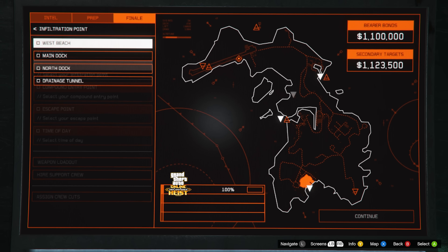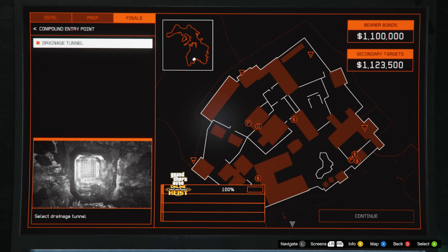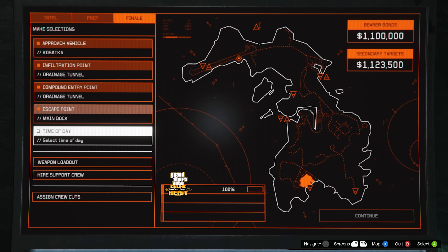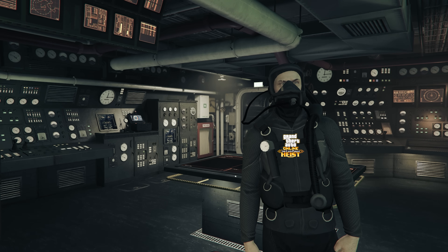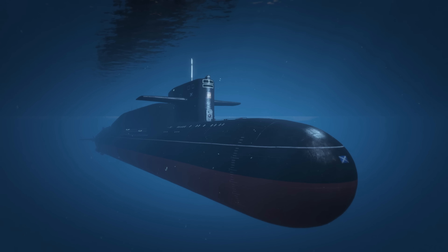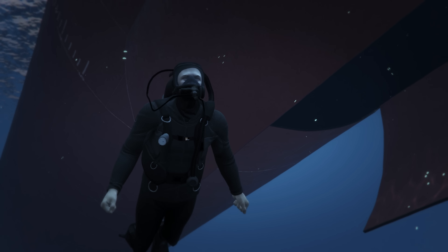We're going to be using the Kosatka, the drainage tunnel as the infiltration entry point. Time of day we'll do daytime so you can see what I'm doing. If you want to practice this, just make sure you have the same setup so you can get in here and kill the same people I kill, so you can practice this wall glitch over and over again until you get it.